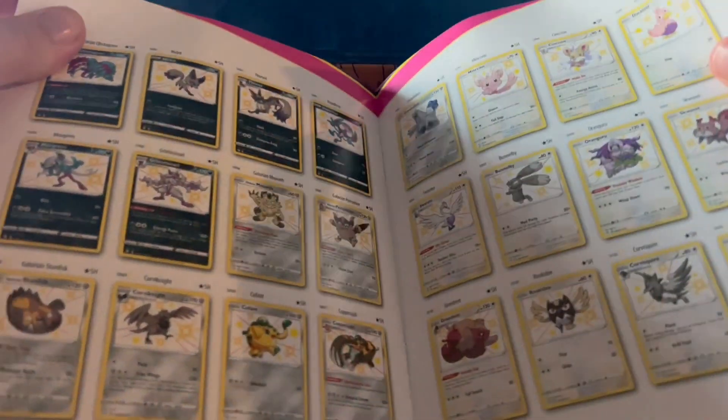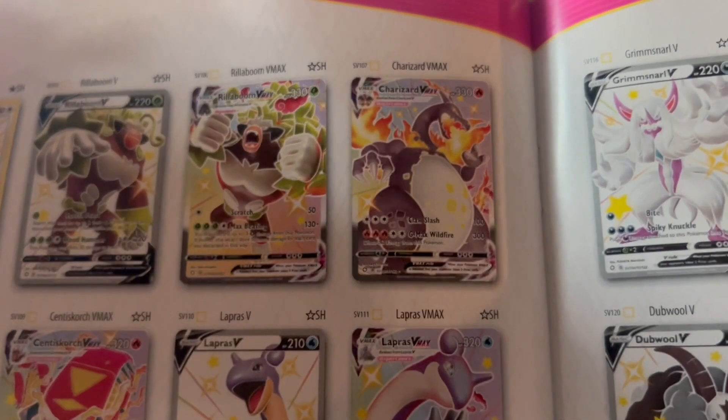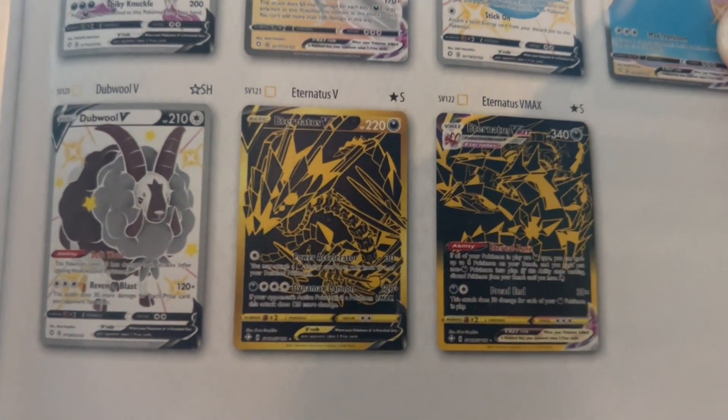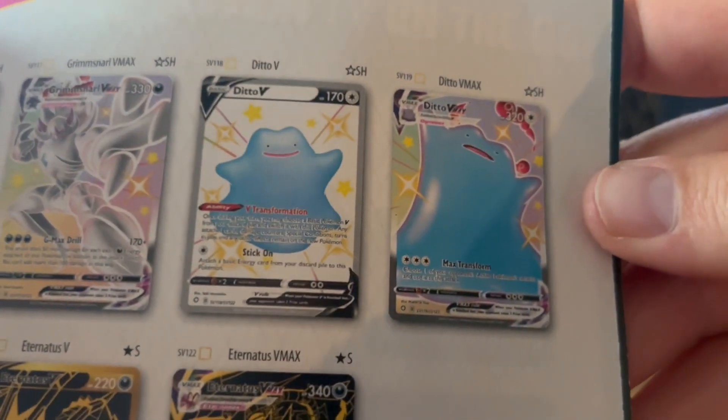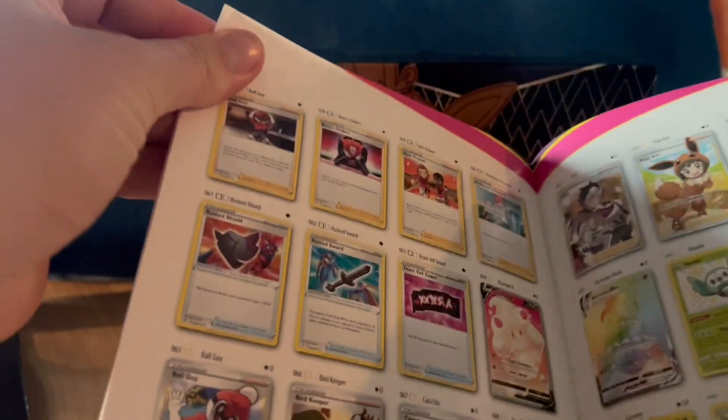Yeah, you got all the shinies — I forgot about all the baby shinies. There's your one Charizard. I remember this Ditto was a big one when it first came out. A lot of these cards have dropped quite a bit, but the baby shiny pull is pretty huge in this set. I thought there were two Charizards — I could have been wrong.